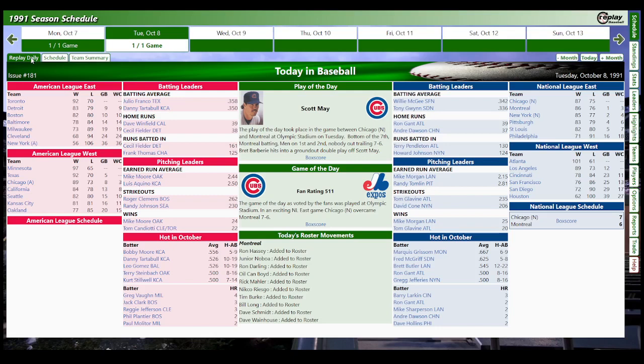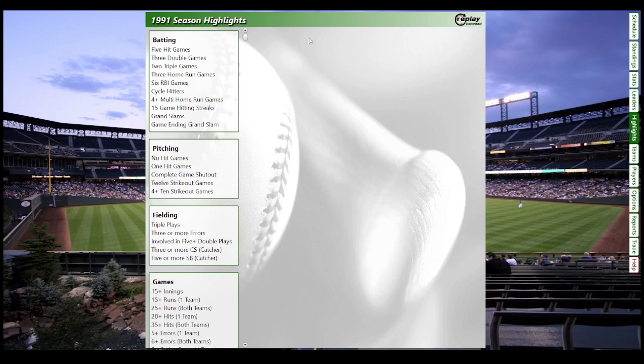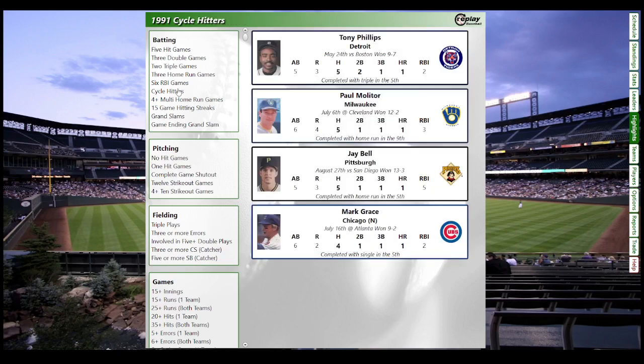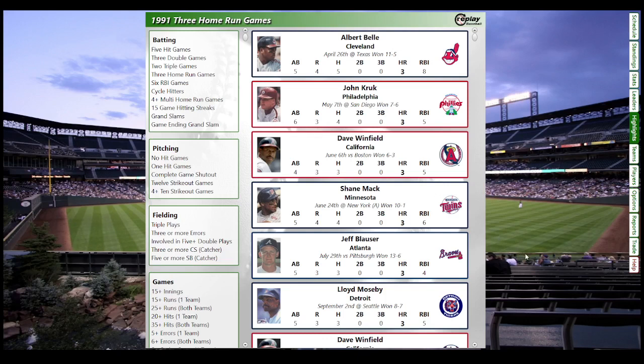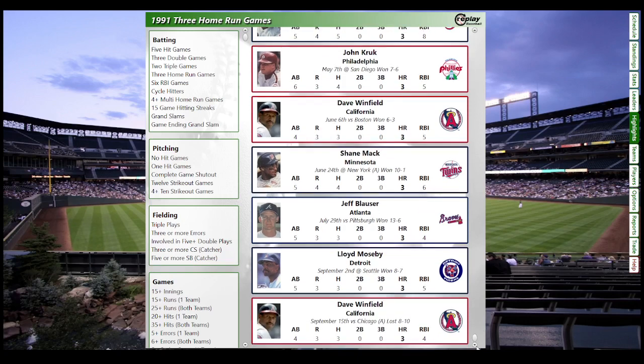So the playoffs are the Cubs and Braves in the National League, and the Blue Jays and Twins in the American League — which is what we had in real life. Winfield finishes with 39 home runs to lead the American League. For season highlights: four guys hit for the cycle, Brian Harper had a 26-game hitting streak, and several players had three home-run games — Bell, Croucher, Winfield, Shane Mack, Jeff Blauser, Moseby. Winfield did it twice.